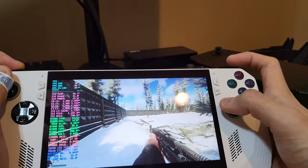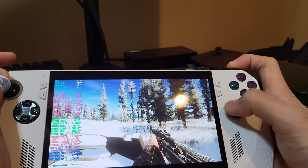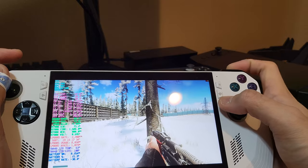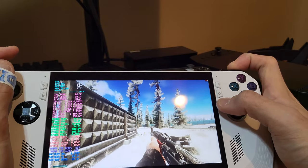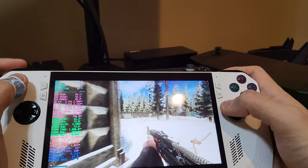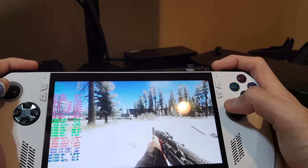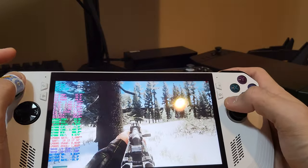I've also mapped the shoulder keys to scroll up and down. Holding it will repeatedly scroll up or scroll down, which allows me to change my walking pace. I'm not sure if these should be mapped as primaries, but I'll be tweaking the controls as I go along.